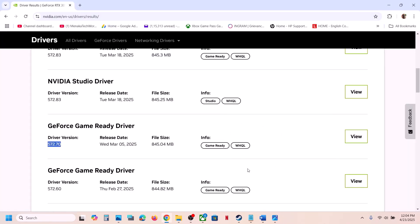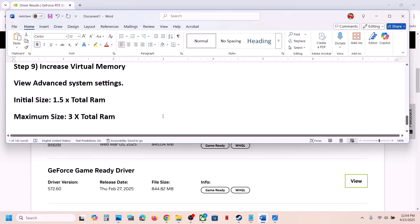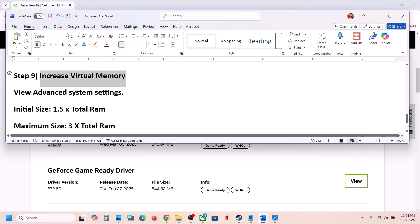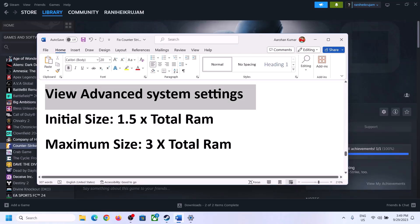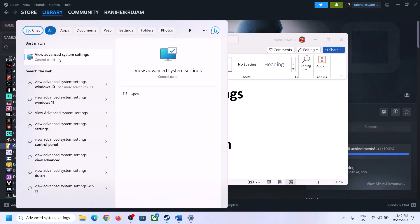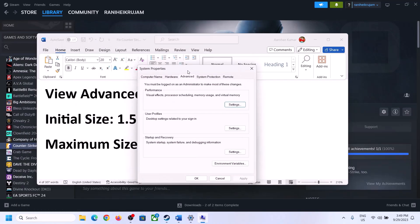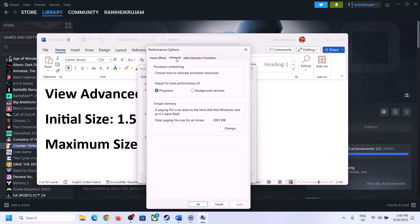If still not working, revisit the virtual memory settings. Type View Advanced System Settings in the Windows search box, open it, click Settings under Performance, go to the Advanced tab, and click Change to adjust the paging file size as described in the earlier step.